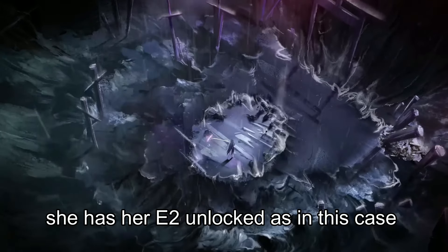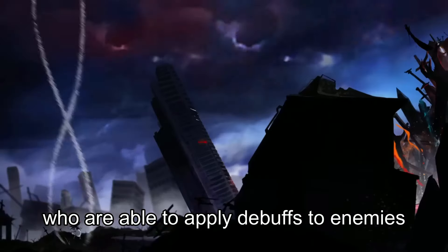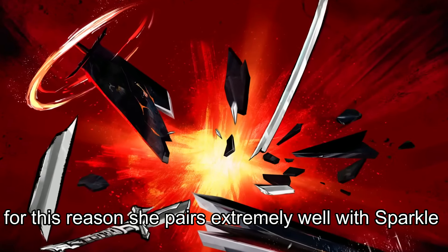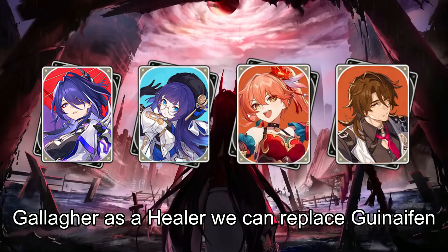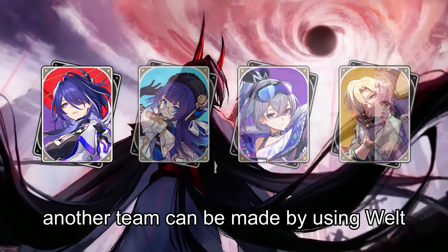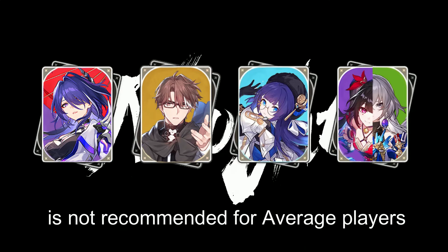Acheron's team depends on whether she has E2 unlocked — with E2 you only need 1 Nihility character, though it still makes sense to use 2 since they are best at applying debuffs. Acheron also benefits from supports that increase attack, crit, and penetration, as well as additional skill points, since she needs to use her skill every turn — making her pair extremely well with Sparkle, Wanmei, and Bronya. For E0 Acheron, the best F2P-friendly team is Pella and Guinaifen as supports with Gallagher as a healer. Guinaifen can be replaced with Silver Wolf, and Gallagher with Aventurine or Fu Xuan. Another option uses Welt as sustain alongside Pella, freeing a slot for Sparkle or Bronya, though this setup is not recommended for average players.